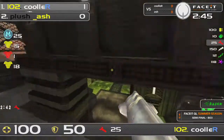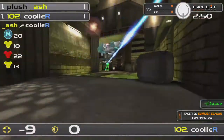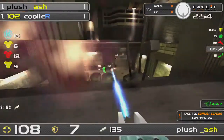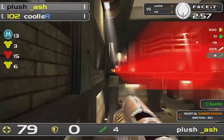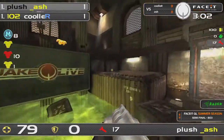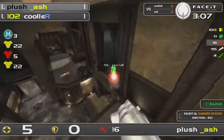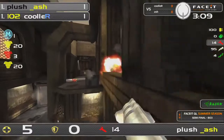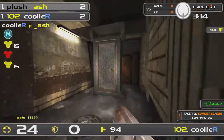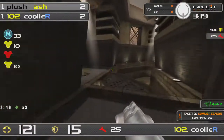Cooler sees the opportunity, goes for the red. It's going to be a very hard fight for Cooler. Ash lands on top with 100 health remaining and some armor. Cooler once again off-spawned. Beautiful dodging — great dodging, Cooler! Ash hoping for Cooler to jump over to the rocket, if he can actually land that rocket. But no — five health — and Ash finds the kill! The mega is now up. Cooler off-spawn takes a facial but the mega is there as a reward.